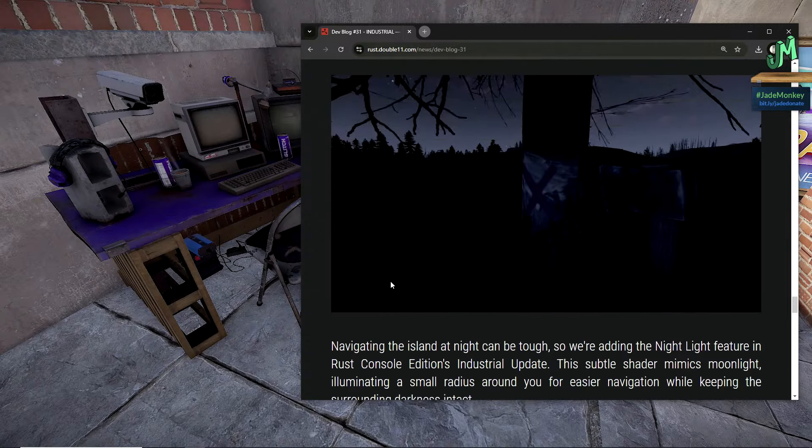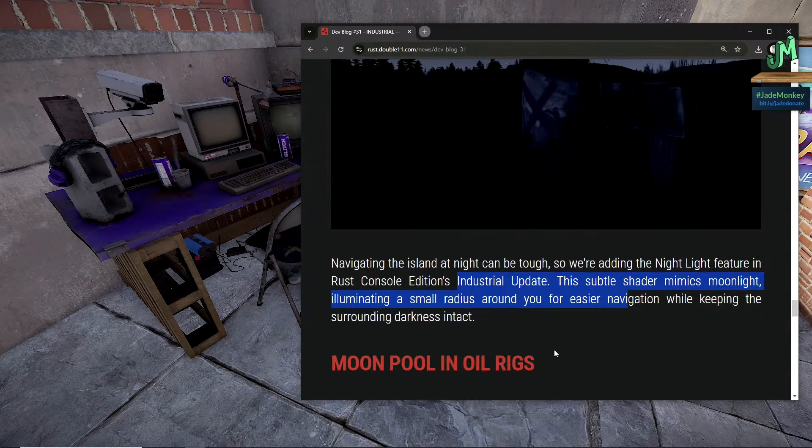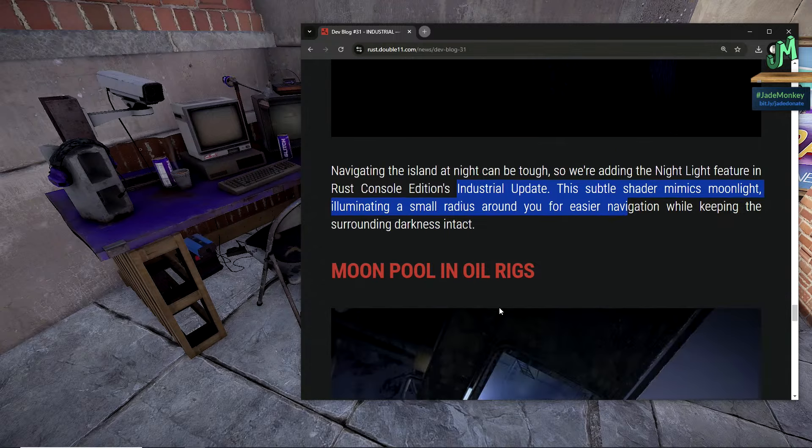The nightlight feature is also coming. Navigating the island at night can be tough, so we're adding the nightlight in the Industrial Update. The subtle shader mimics moonlight, illuminating a small radius and making it easier to navigate while keeping the surrounding darkness intact.